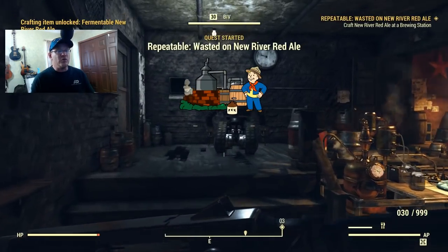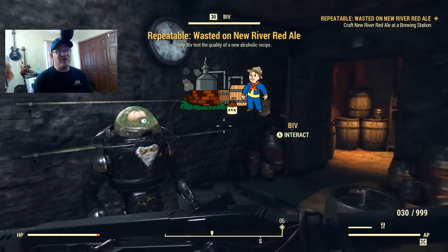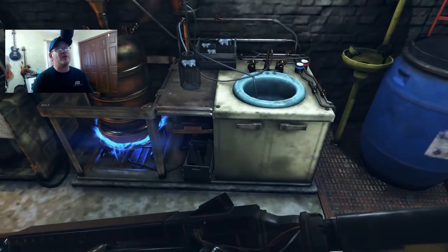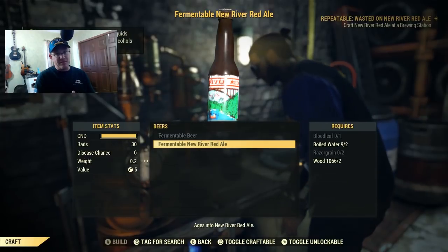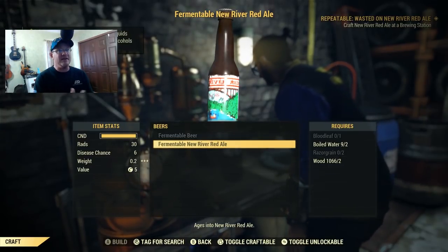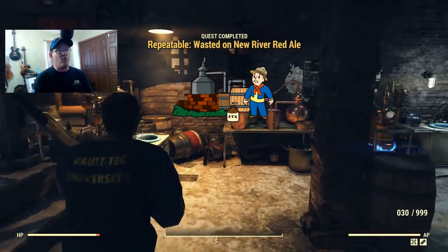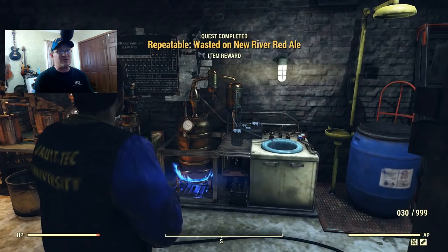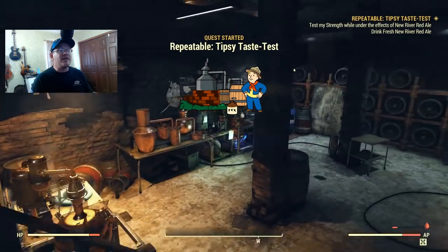Sadly, on the second day the loot wasn't much better. I picked up the daily quest from Biv, and all it wanted me to do was craft a New River Red Ale, which I didn't have the recipe for. But the mission just gave me the recipe so I could craft it, which makes sense. However, because it gave me the recipe for the mission, when I completed the mission I was not rewarded with another recipe. So for day two I got a beer, and I felt kind of ripped off.